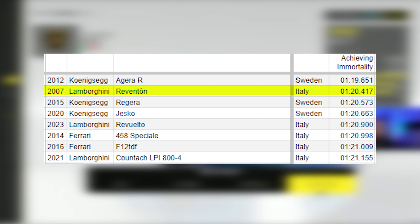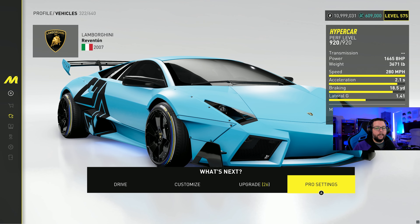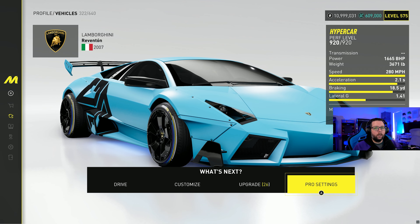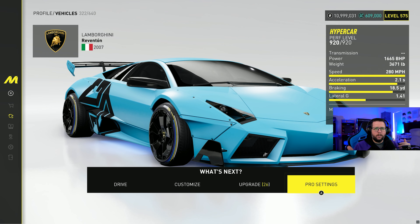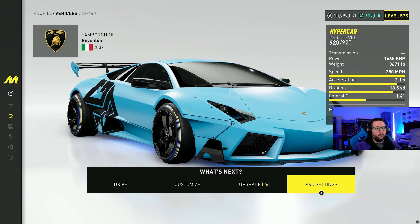Keep in mind these times are run with no NOS affixes — basically just grand race status: green parts, no legend points, no NOS affixes, no nitro chemist, none of that. You're looking at 120.417 next to an Agera R with a 119.651. With nitro chemist, slipstream, and all that, we can get it down to about 115 — not with this car but with the Agera R. So you can see the difference that nitro affixes and slipstream make.